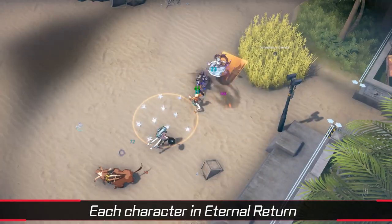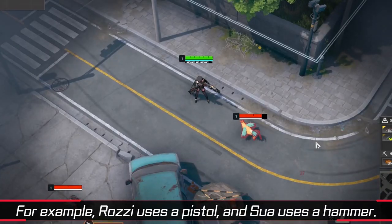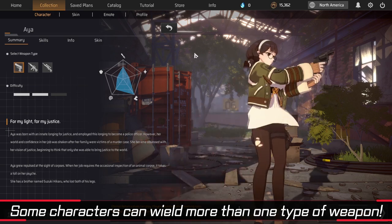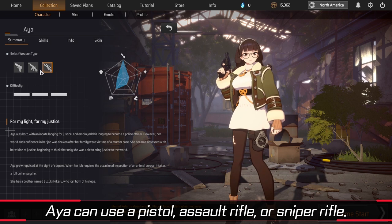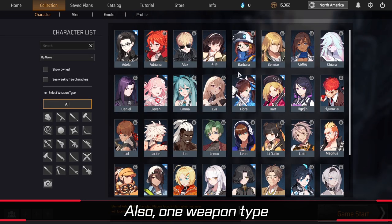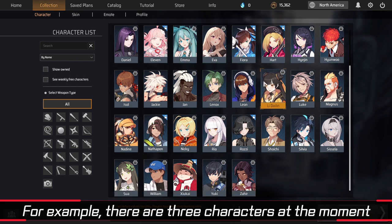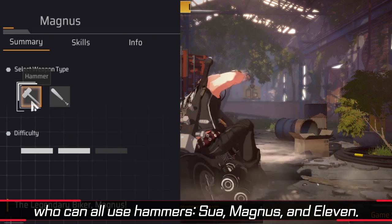Each character in Eternal Return has a set of weapon types they can wield. For example, Razi uses a pistol and Sua uses a hammer. Some characters can wield more than one type of weapon — Aya can use a pistol, assault rifle, or sniper rifle. One weapon type may also be shared among multiple characters; for example, there are three characters who can all use hammers: Sua, Magnus, and Eleven.